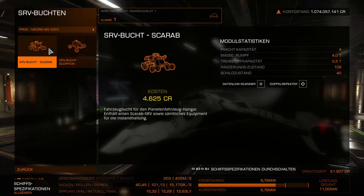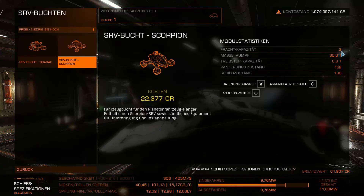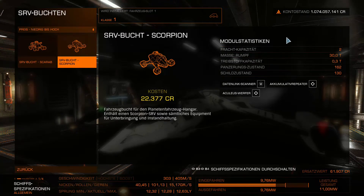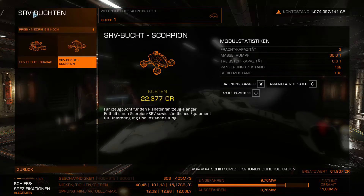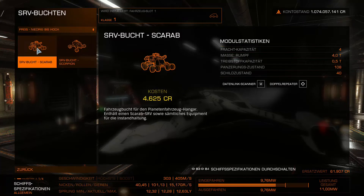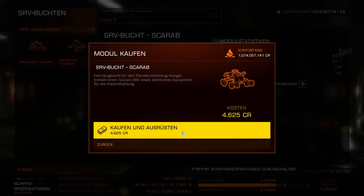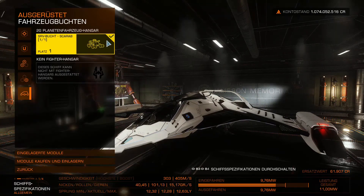Don't forget to go to the vehicle bay afterwards and install the appropriate SRV. At this station both SRV types are available: the new Scorpion, great for combat with a rocket launcher and multicannon but only 2 cargo capacity, and the standard SRV which has 4 cargo capacity and is universally usable — especially necessary for collecting materials on planets since it has a dedicated scanner. For beginners I'd take the standard SRV.